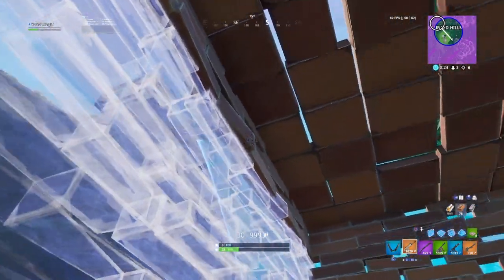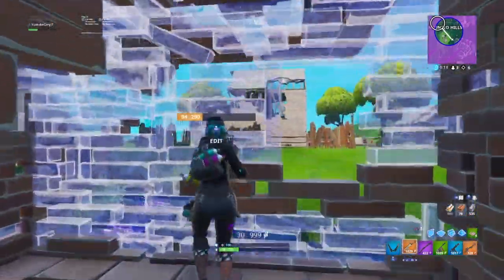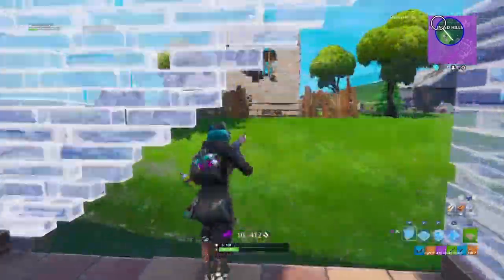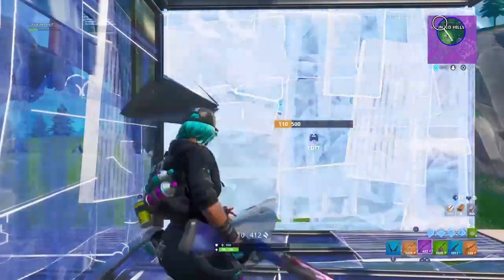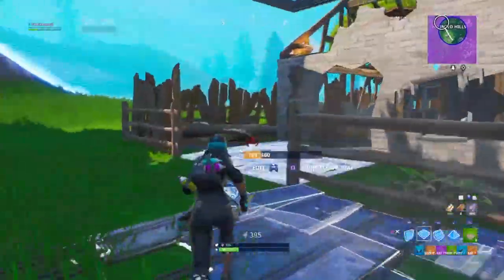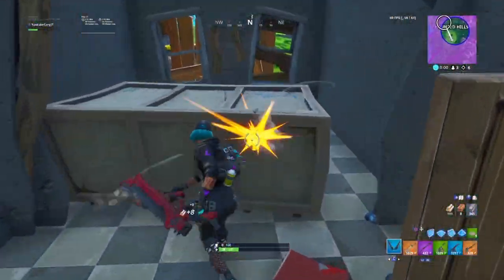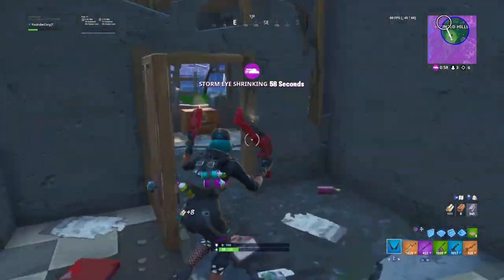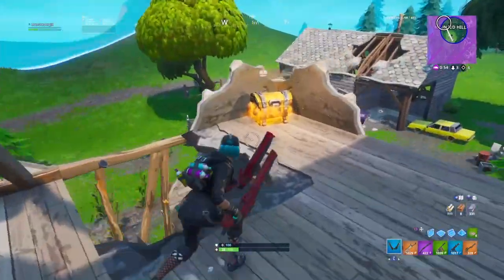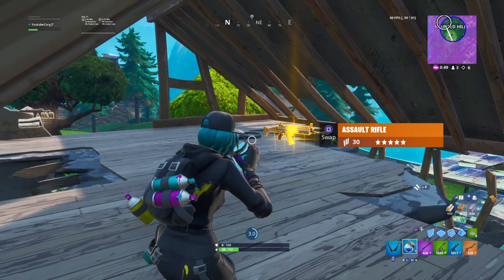That person's chilling up there I think. If I win this it'd be great because I have no health. I've got no mobility either - I think I'm just going to place like a ramp. Got shot once and I'm almost dead. I'll try and grab this chest as well real quick. Oh, a launch pad! That's good - I'll probably launch into the ring.